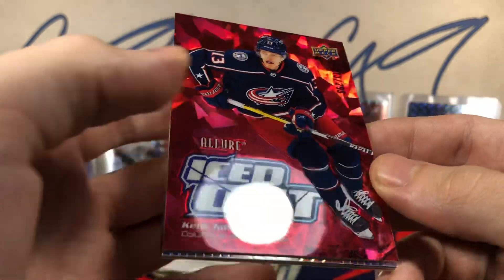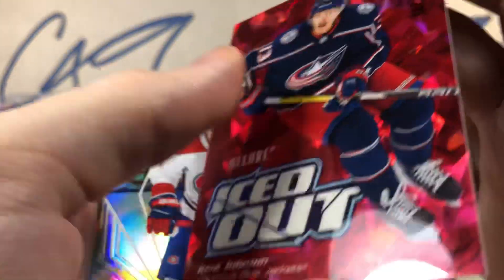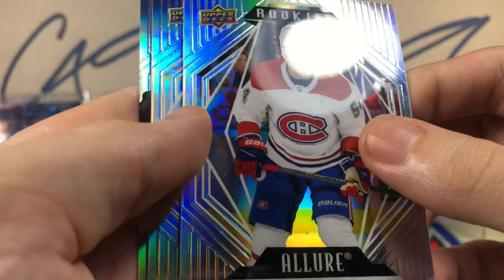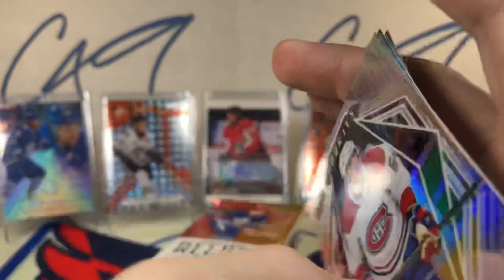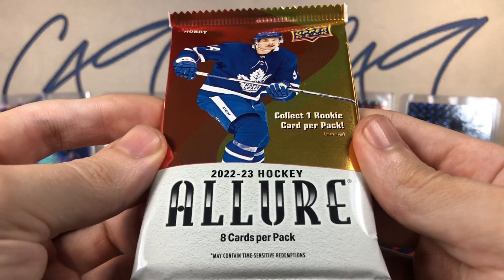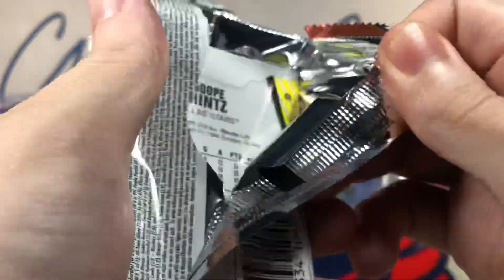Kent Johnson — very nice hit there. That will definitely be in the background next week. And a rookie of Jordan Harris. Alright, second pack of 22-23 Allure.